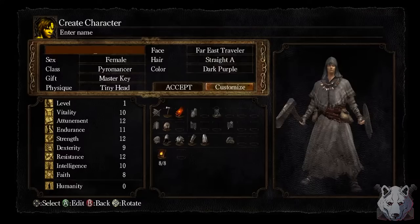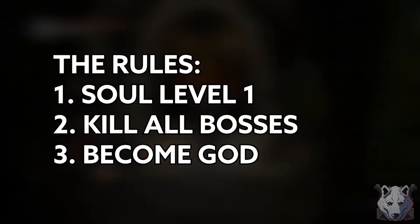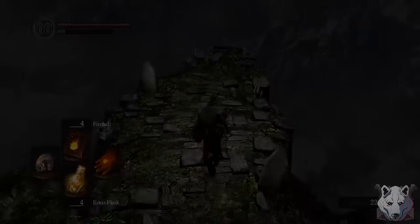This run starts off the same as any other Soul Level 1 run: pick Pyromancer and take the Master Key. While I'm doing my prison rounds, let me quickly go over the rules. Stay at Soul Level 1, kill all bosses, and become as powerful as possible. I'm also going to allow 2 glitches, but I'll explain that when I come to it.